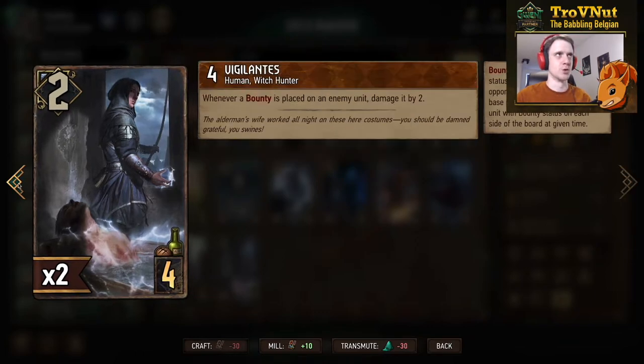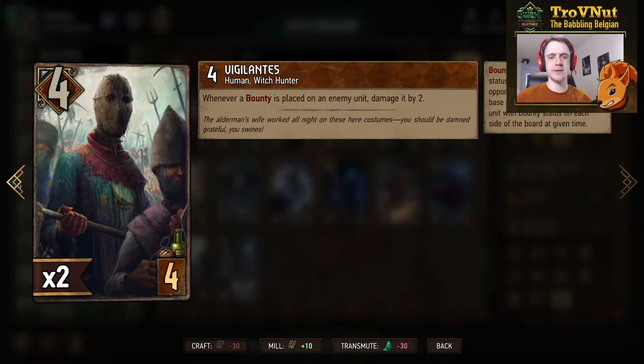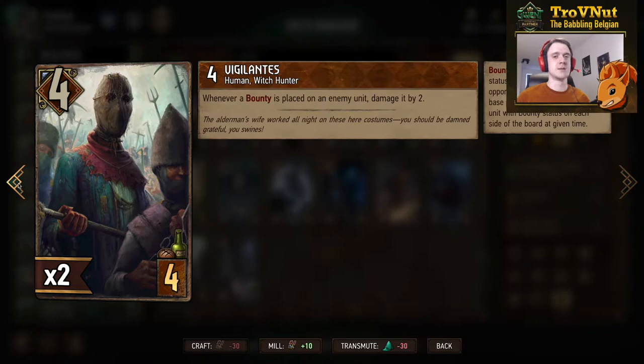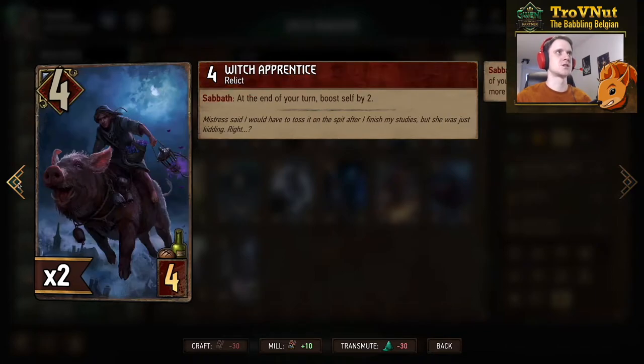Next up we have a Syndicate four-provision card, four power — the Vigilantes. Whenever a bounty is placed on an enemy unit, damage it by two. This expansion has focused on the bounty archetype for Syndicate, and this is just a very basic damage engine — an automatic damage dealer whenever you apply a bounty. This is very handy because when you apply a bounty it already damages that unit, so you can more easily take it out. It might add enough damage to kill a six-power unit, or combine with the new crime card that does three damage on top of applying a bounty, pushing that up to five. Simple but very effective.